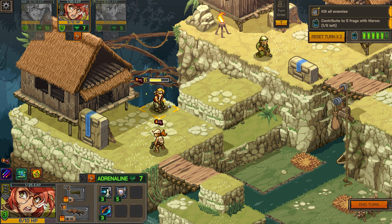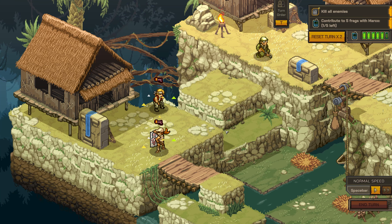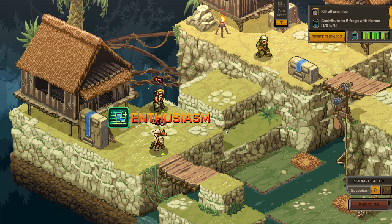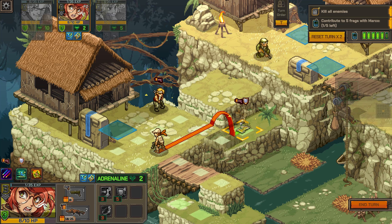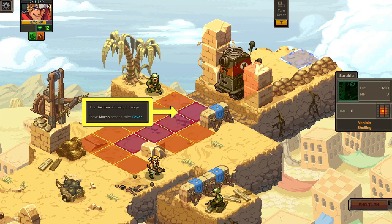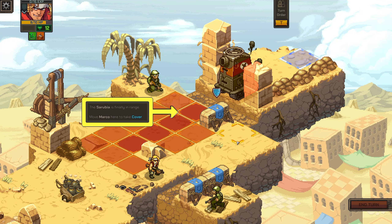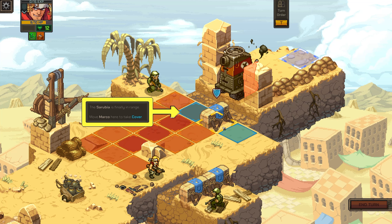Abilities cost adrenaline points, which you mainly get for moving, and you want to be constantly using your abilities whenever you can. There's no need to be stingy with them because you'll always be refreshing those adrenaline points. Don't think of abilities as something special you save up for — think of them as everyday tools for combat. The main takeaway is that you should be using your abilities as often as you can. They're not something special; they're something you use all the time.